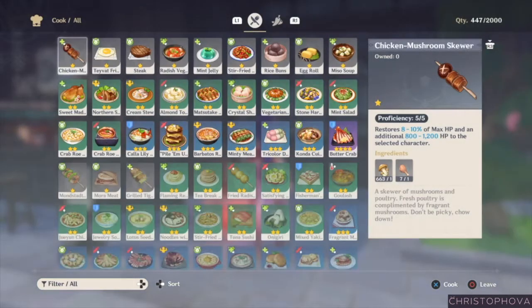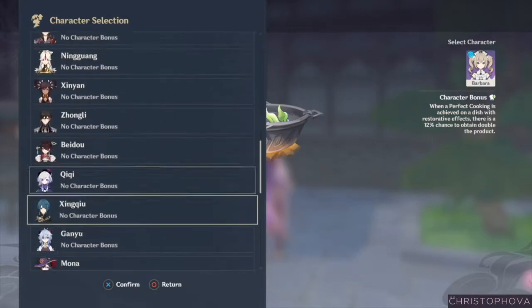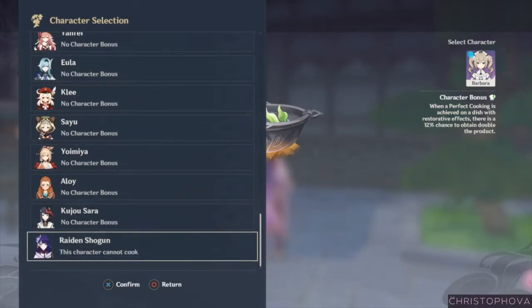Now, what adorable Eternity-themed treat can the Raiden Shogun cook up for us? Well, the Raiden Shogun cannot cook. Relatable. She is the first character that does not have a specialty dish.